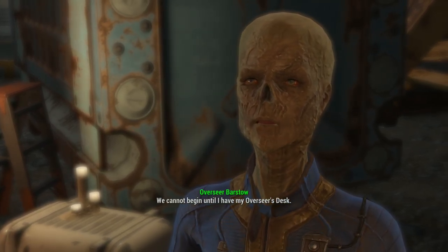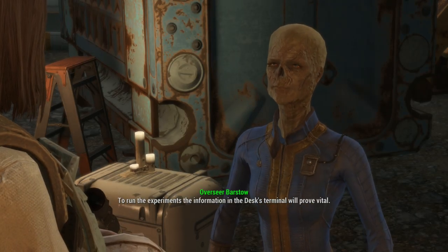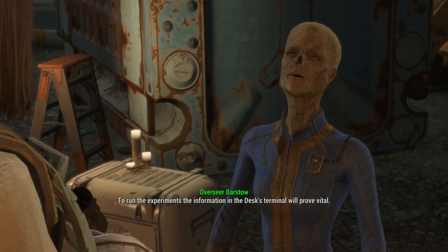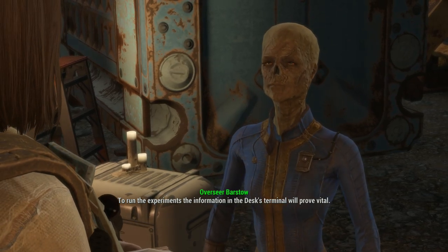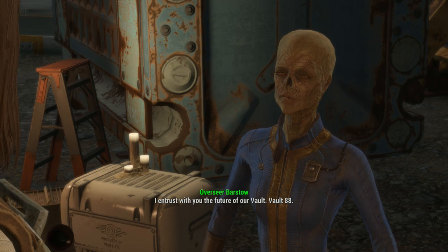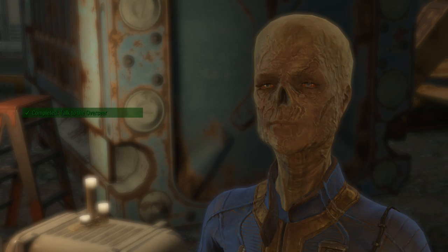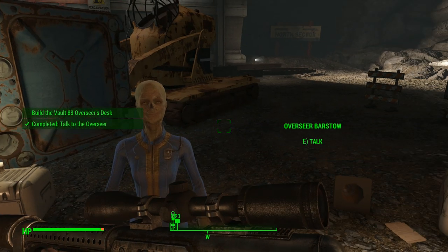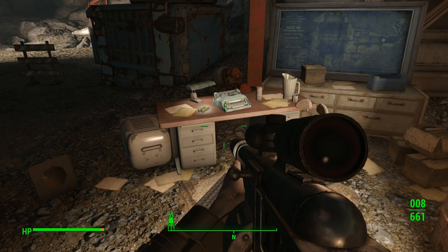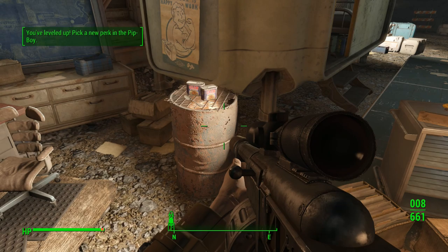Excellent. We cannot begin until I have my overseer's desk to run the experiments. The information in the desk's terminal will prove vital. I entrust you with the future of our vault - Vault 88. Build the Vault 88 Overseer's Desk. Oh, I've levelled up as well.